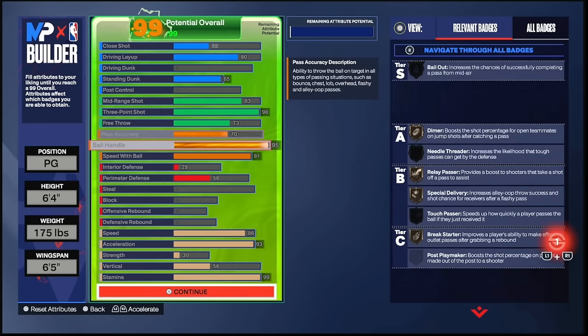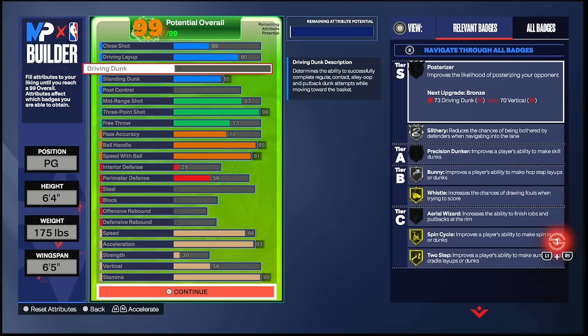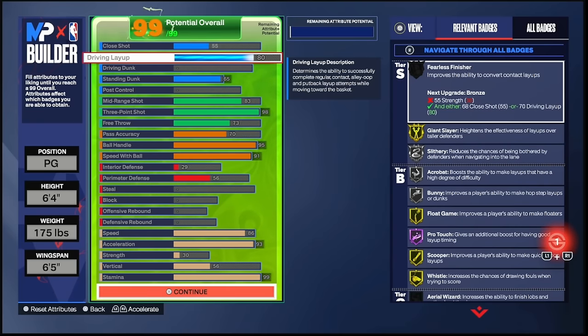95 ball handle so we can get Steve Francis. 91 speed with ball so we can get speed boost. 70 pass accuracy — I know a lot of people are gonna say that's too low, but 70 pass accuracy is perfectly fine. I have 70 to 75 pass accuracy on every single one of my guard builds. I'm literally about to hit Veteran 3 — listen to me. Some of y'all are questioning the zero driving dunk and 25 driving dunk with no attributes, but it's not crazy.